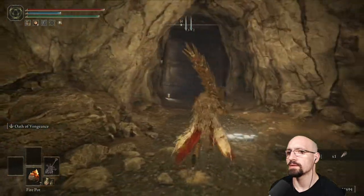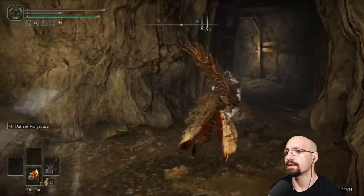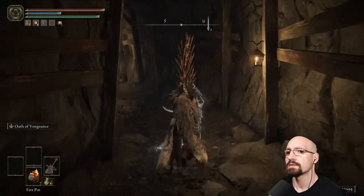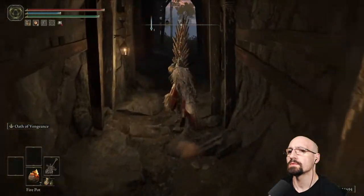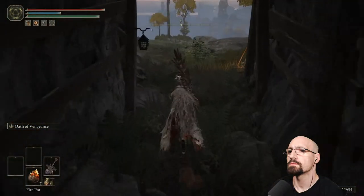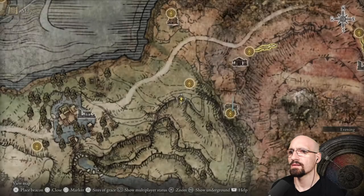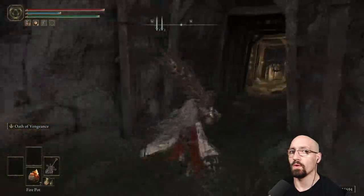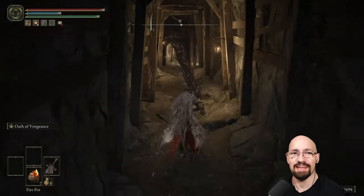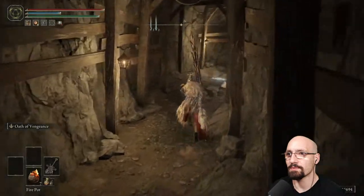How did you even get here — you're too big to fit through the door! Smithing stone four, nice. What's this way? Fort night — get out of here. I'm pretty sure that's the boss up there. Limgrave. Let's go fight that boss — is it a Caelid boss or a Limgrave boss?